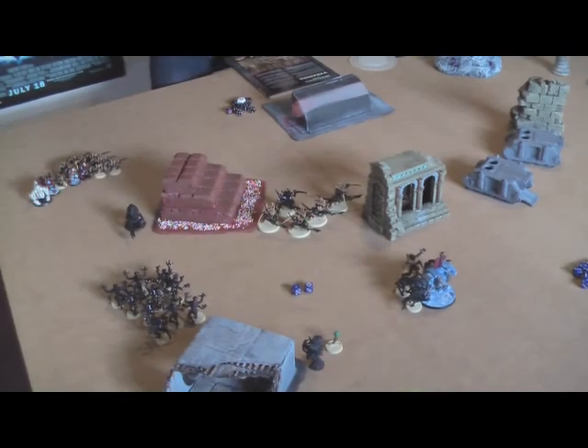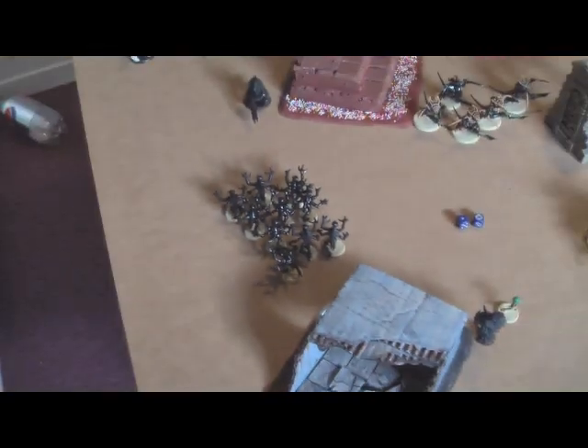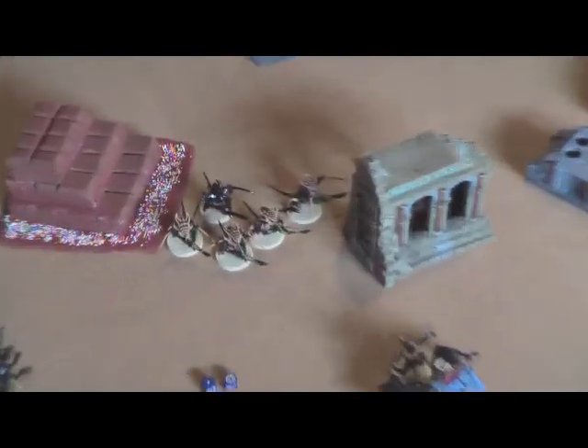Tyranid turn two. A whole bunch of assaults went down. The Scouts got into assault again with the Zoanthropes and Biovore, and Termagants charged them as well. The Termagants managed to take out one Wolf Scout who, in turn, did a wound to the Biovore and killed the Zoanthropes outright. The Genestealers ran up and killed off the last two Longfangs, consolidating the full six inches back down. And the Genestealers and Broodlord assaulted the Dreadnought but neither side managed to do anything. The Warriors moved up, and the Carnifex lies in waiting.